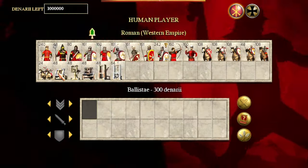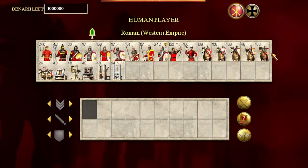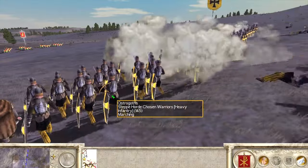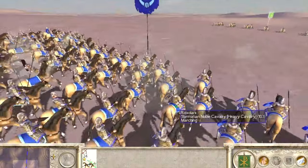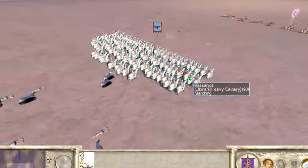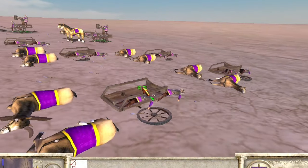Strategy-wise, the unit works less as a mobile artillery unit and more as an exaggerated horse archer. Instead of flimsy arrows, the ballista's bolts tear through even the most heavy of infantry and cavalry with ease. However, these ballista almost immediately rout if caught by light cavalry. They're also extremely vulnerable to arrows, and even slight exposure to a volley will cause these mobile machines to break, often leading to a rout.